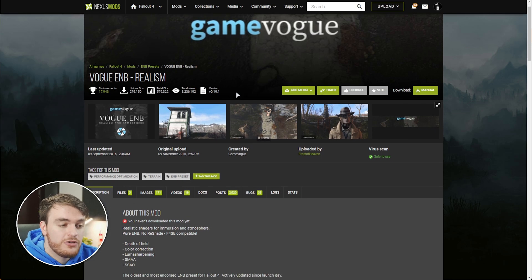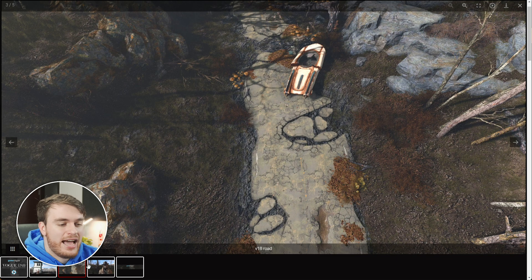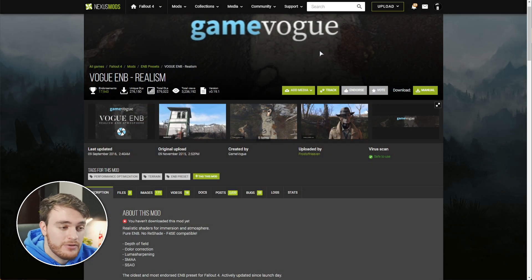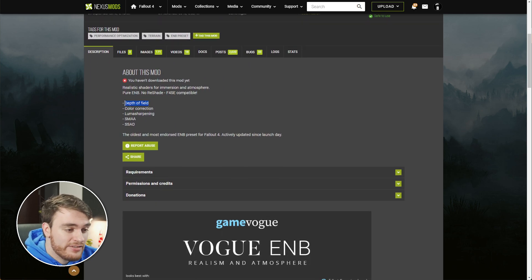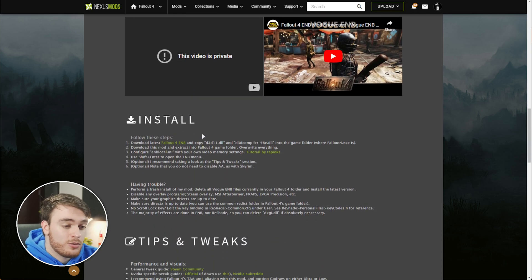Then, Vogue ENB, which is essentially a lighting or colouring overhaul. You can see it adds a bit more depth to the game, and basically just improves how the game looks overall. This, of course, is a taste thing. There are a couple of different ENB mods that you can download. This one stays mostly vanilla, and scrolling down it adds depth of field, colour sharpening, luma sharpening, SMAA, and SSAO. This may technically lower your performance in some cases, but for the overall improvement in how the game looks, I'd definitely recommend thinking about this, if not installing it anyway.